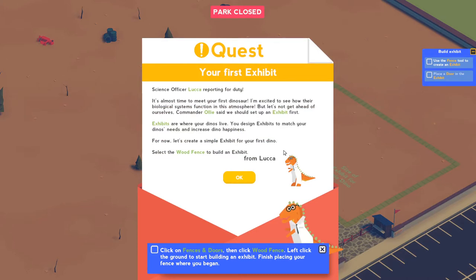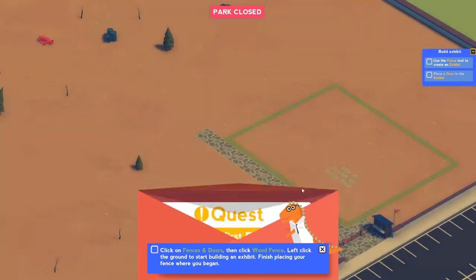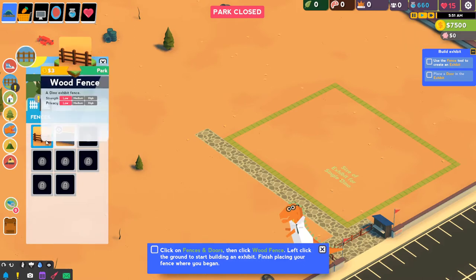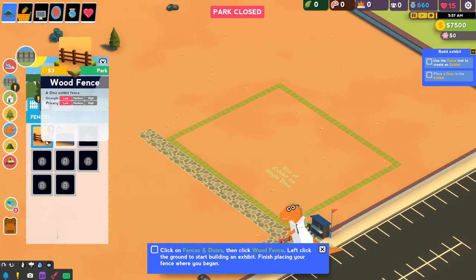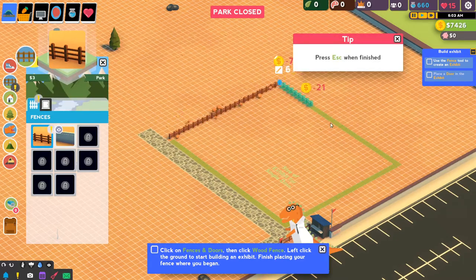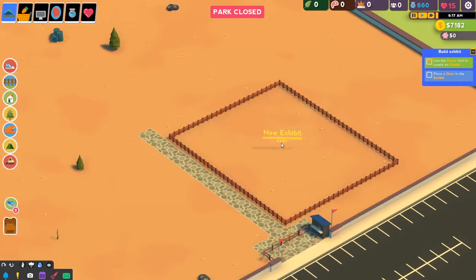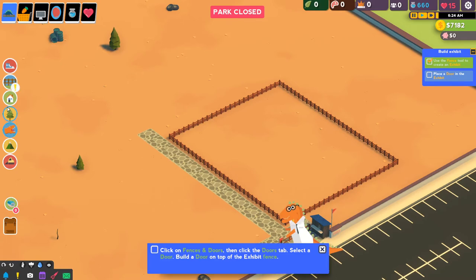Science Officer Luca reporting for duty. It's almost time to meet your first dinosaur. Commander Ollie said we should set up an exhibit first. Exhibits are where your dinosaurs live - you design exhibits to match your dino's needs and increase dino happiness. Let's create a simple exhibit for your first dino. Select the wood fence to build an exhibit. So it's going to give us a little menu here - this is how we build everything. It has low strength, low privacy, and it's probably just used for basic dinosaurs. It even gives us the square footage, which is pretty cool.